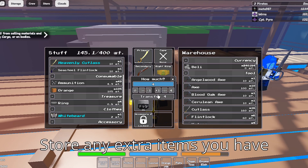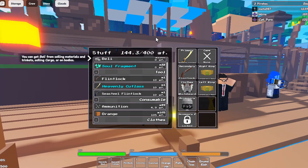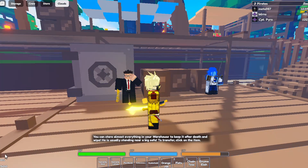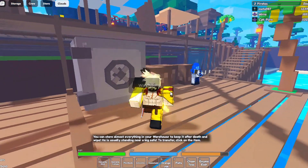I can throw in my green rings, which actually heal you, and basically anything I want. Even if your lives deplete to zero, you can still access this and get anything you want out of it.